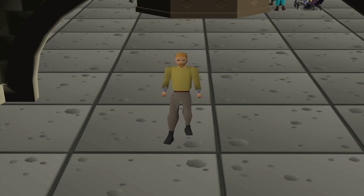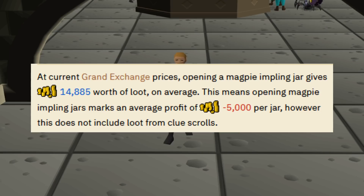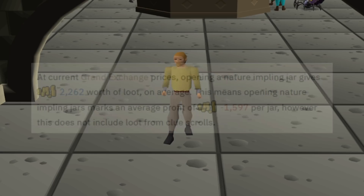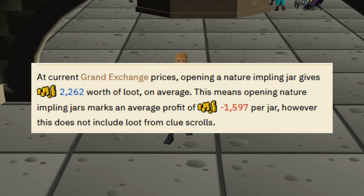Before we get into the casket openings, let's talk about the Old School wiki page and what it says about Nature Implings, Magpie Implings, and hard caskets this week. The wiki currently says opening a Magpie Impling jar gives about 14,885 gold worth of loot on average, and you lose about 5,000 gold just to receive a hard clue. For Nature Impling jars, it shows about 2,262 gold worth of loot on average, and you lose about 1,597 gold just to get a hard clue. I like to show these numbers every week just to show how often prices can change.